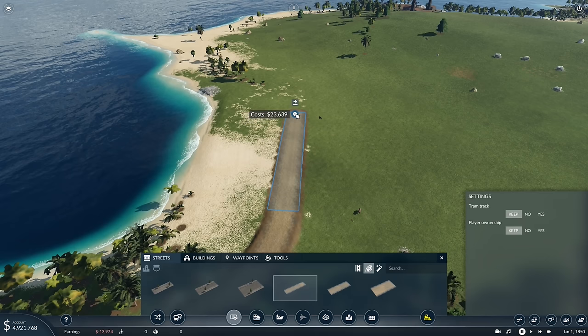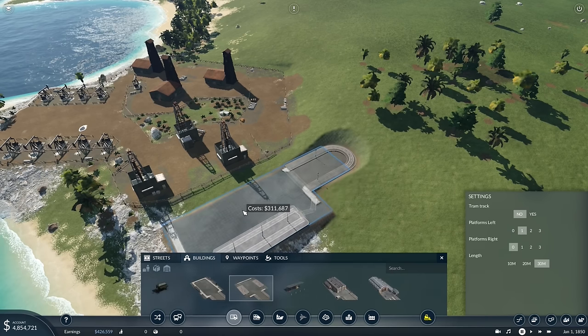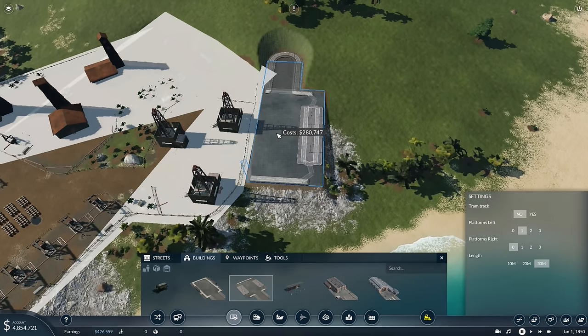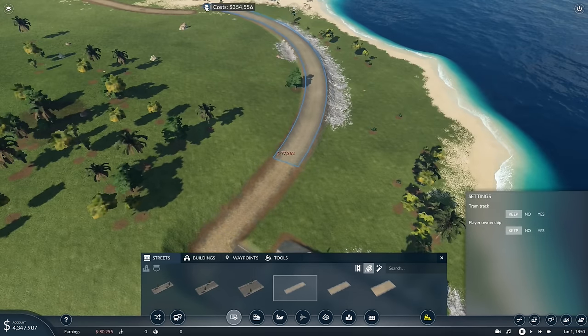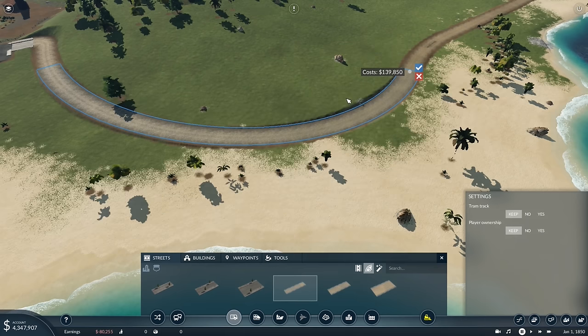I'm going to try and make it as straight as possible where I can, but there is a beach here so I'm considering whether it's going to be cheaper to go down the beach. Probably, because it's flat. It's not really worth building a road down here — look at that, nearly 200k for that road. We're not doing that. There is actually another thing we can do: if we go in here and put one of these guys down, it's still going to be quite expensive, sure, but it will save a lot of money. It's connected, so it'll do the job.